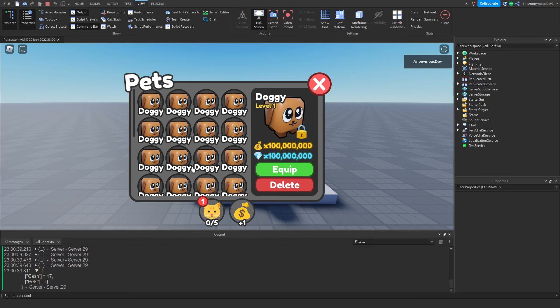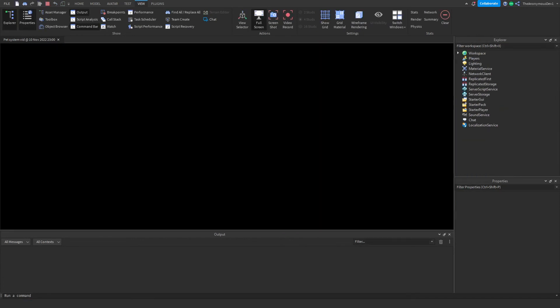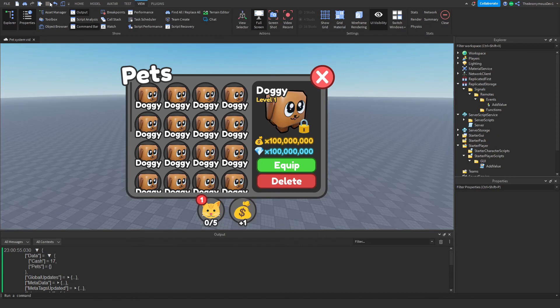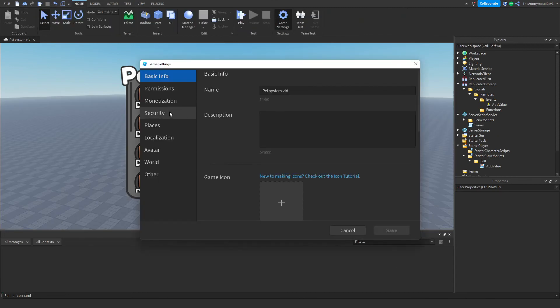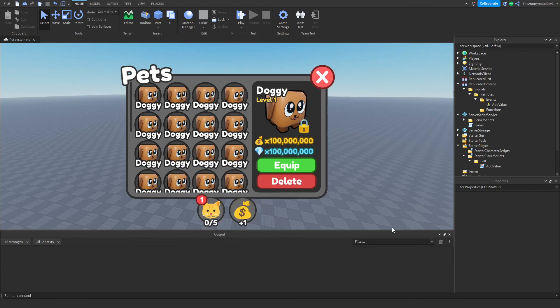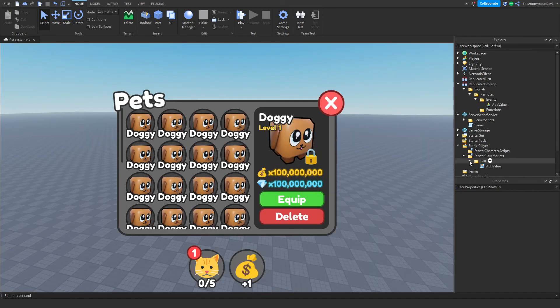Now we're going to rejoin and see if this saved. Hit play, click the table, click data — and as you can see the cash saved! That is the data system done. If it doesn't save, go to Game Settings, Security, and enable HTTP requests, Studio access to API services, third-party sales, and third-party teleports.